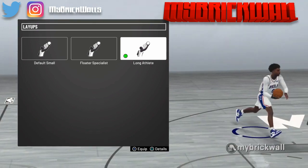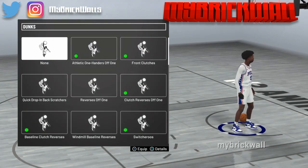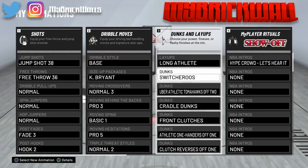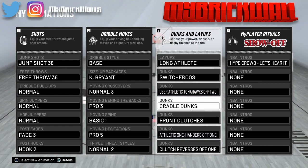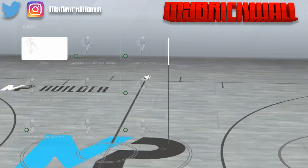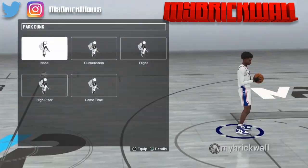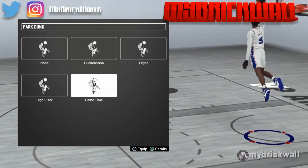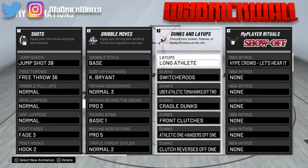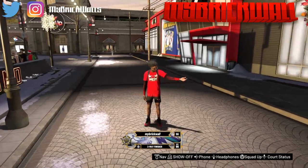For layups I use Long Athlete — I was using Fro Floater Specialist but it was too slow so I changed it a long time ago. For dunks, I put Switcher dunks first because for some reason they never get blocked. I use Cradle Dunks, Athletic One-Handers, Off-One Clutch Reverses, and Off-One Baseline Clutch Reverses. You need to have baseline dunks because going to the baseline is broken this year. I don't use any park dunks — every time I had park dunks on I kept getting the back scratcher animation and getting blocked every single time.